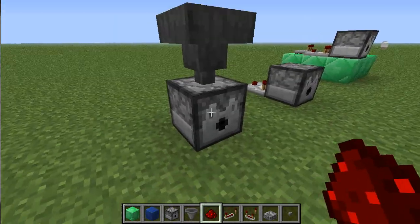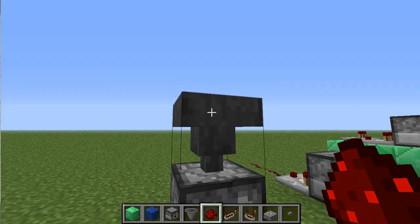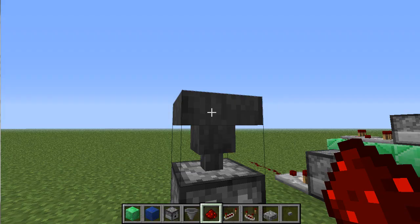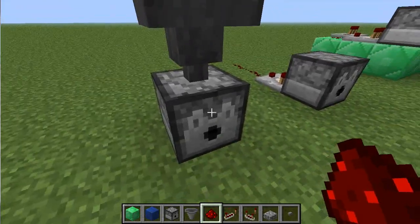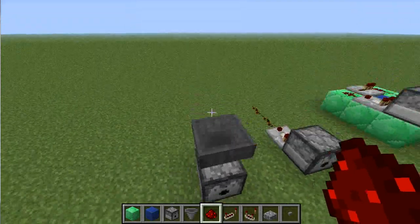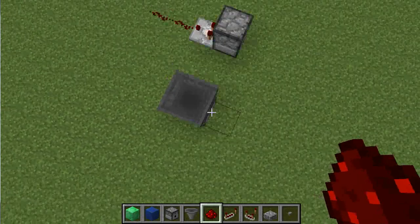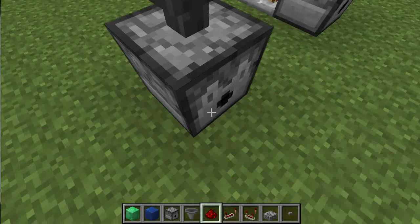First we have this hopper into a dispenser. This is a basic mechanic of the system and it's required to make it automatic. Any item that is dropped to the top of the hopper will be automatically collected and placed into it. It disappeared because the hopper is directed into a storage unit of some kind — in this case the dispenser. It goes straight from the hopper into the dispenser. This works well with chicken eggs because the chickens will lay their eggs and they'll automatically be collected by the hopper and placed into the dispenser.